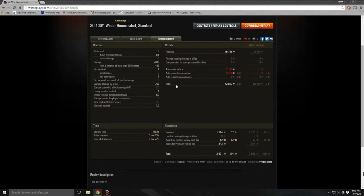So that means I blocked 250 damage by armor, even though I really didn't. I spotted a vehicle, damaged 5 enemy tanks, destroyed 2. I earned 49,738 credits — that was very nice. And after resupply and repairs, I came out with 43,833 credits.